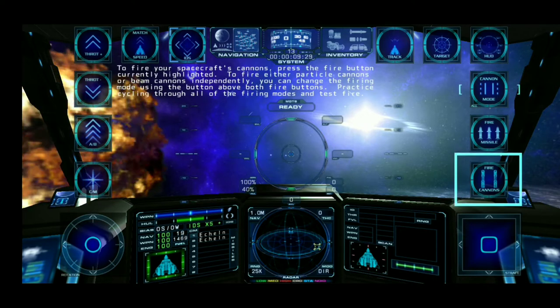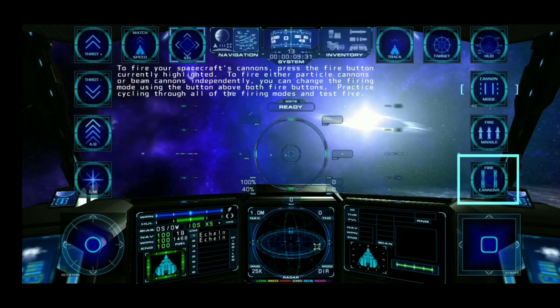To fire your spacecraft's cannons, press the fire button currently highlighted. To fire either particle cannons or beam cannons independently, you can change the firing mode using the button above both fire buttons. Practice cycling through all of the firing modes and test fire.